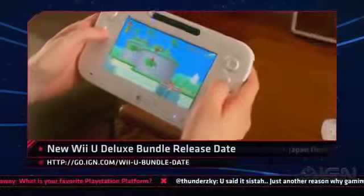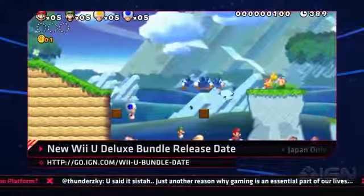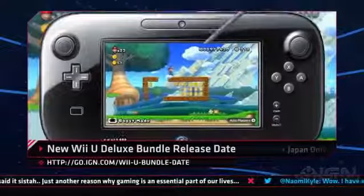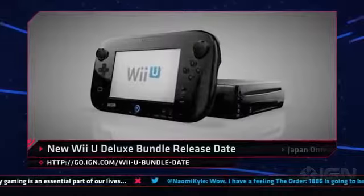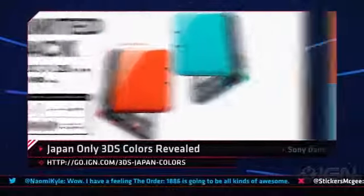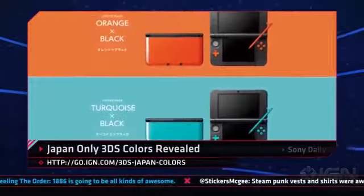A new Wii U Deluxe bundle has dropped Nintendo Land in favor of the Mario Brothers. You can get the bundle with both New Super Mario and Luigi U on one disc with the 32GB Black Wii U on November 1st for only $300. And just for the tease, Nintendo has unveiled two new Japan-only 3DS colored models — black and orange, and black and turquoise. If you aren't living in Japan, you cannot grab them on November 7th for around 20,000 yen each.